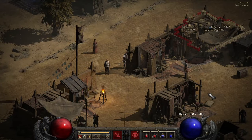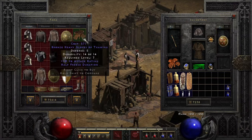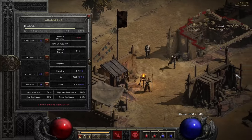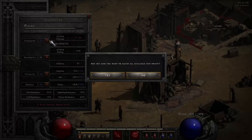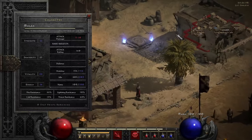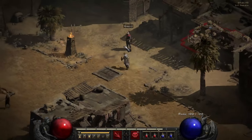Let's see what's in here — nothing good. I got five stat points. I'm gonna put points into strength; I need to get up to 43 strength just so I can use Spirit once I get to that level.